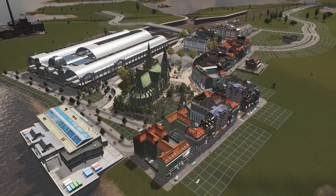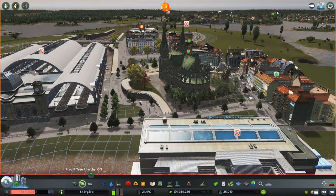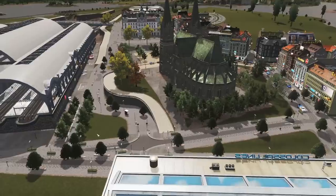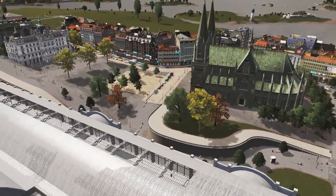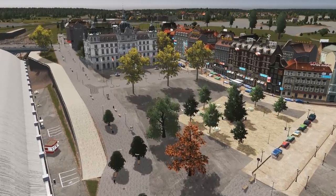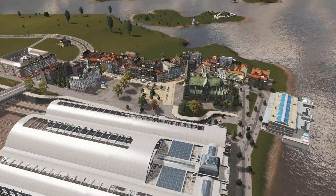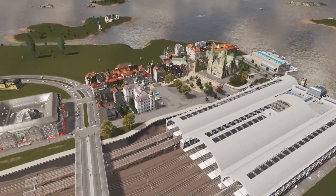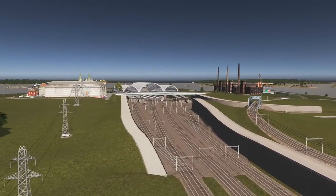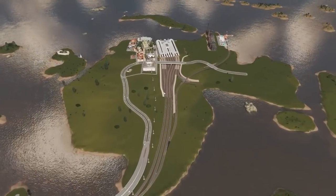This is what it looks like currently. I'm really happy with this — I think this is great. Obviously you could use some more detail here and there, but this is just a start to it all. I also painted underneath the tracks to make it look a little bit more dirty. I don't know if I want to move some of these tracks closer together — they do take up a lot of space. But it is a big central station, so maybe that's fine.